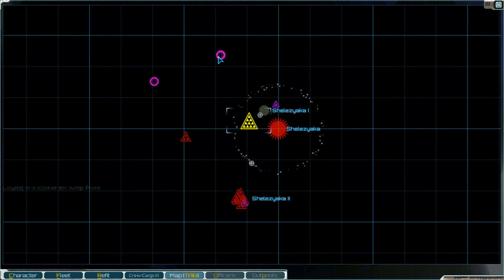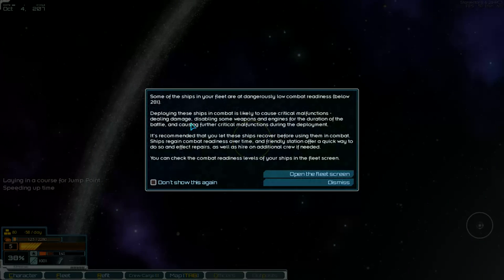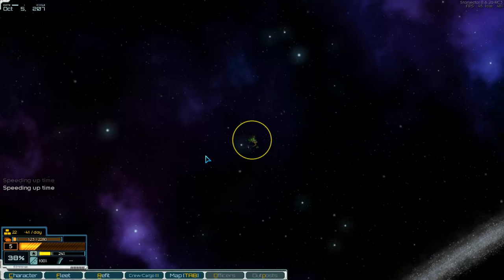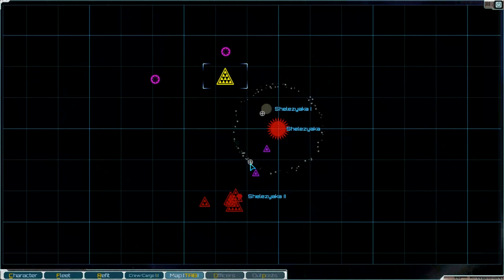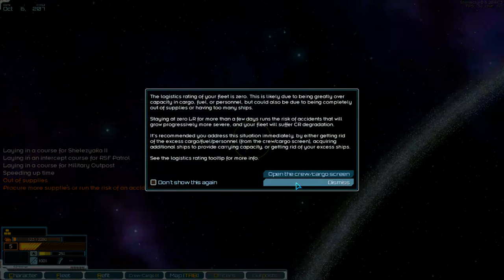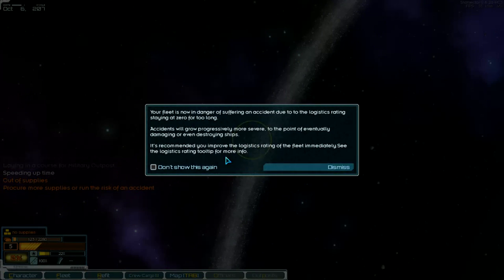I think we go to the jump point out of the system. Dangerous — low combat readiness. With no supplies left, I think we go first to a station. I think there's one or some. Fleet is zero. Logistic. And now we have got problems.